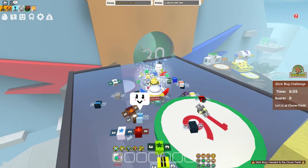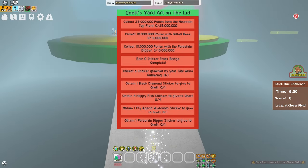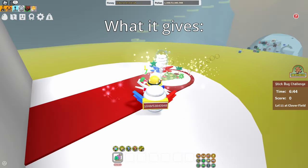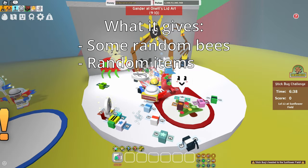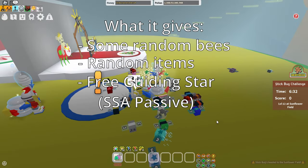The item I'm talking about is the Honest Lidar, which you can unlock by completing the Beesmus quest, which is pretty easy. The main point is what the Lidar gives — it gives a couple Beesmus items and some cool things like tickets, but most importantly it gives you a free Guiding Star, which is a Supreme Star Amelie Passive.